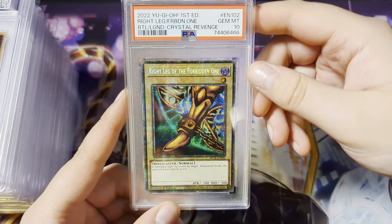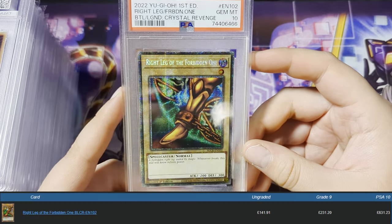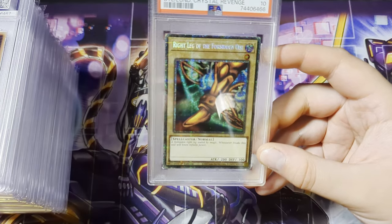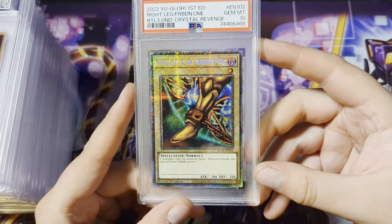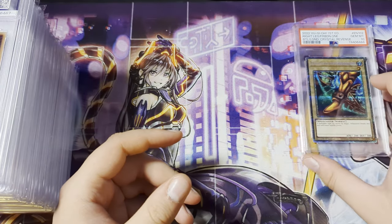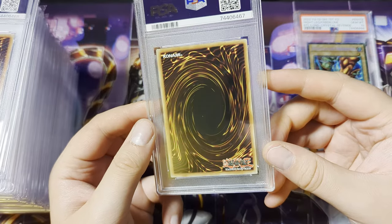Oh no way — Gem Mint 10! Oh my god. So last time I checked, this card is currently going for about 700-something dollars in a Gem Mint 10, which we have here. I'll upload some pricings for the grades we get today. Okay, Gem Mint 10 — let's start our power pile here.